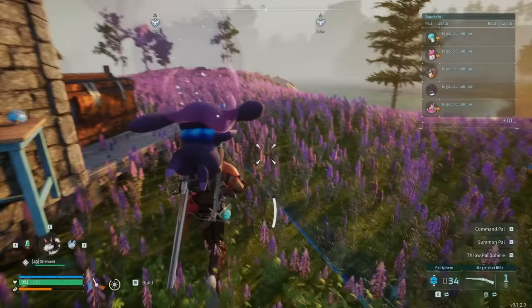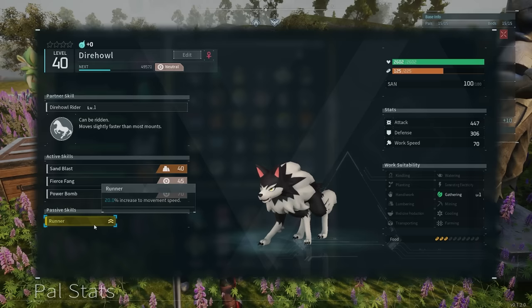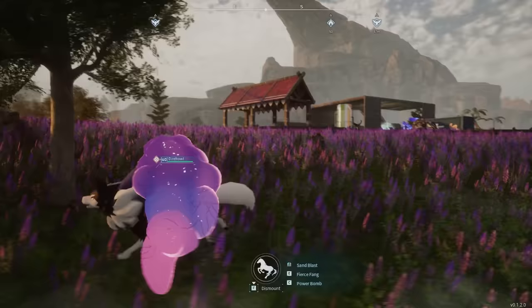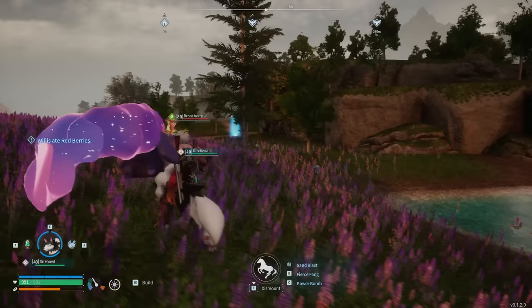Number two is something everybody needs: the Dire Wolf. The Dire Wolf is probably one of the fastest mid-game mounts in the game. It'll help you explore the map — they're extremely fast. Before, I was using one of the deer, but I think they removed a charge buff, so now the Dire Wolf is the fastest mid-game mount.